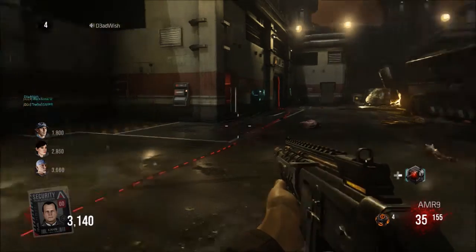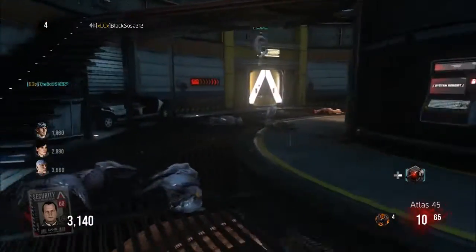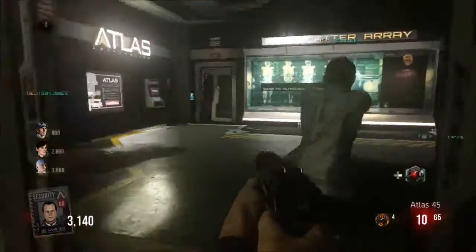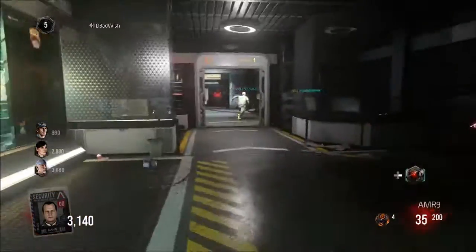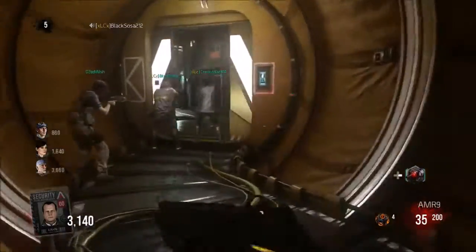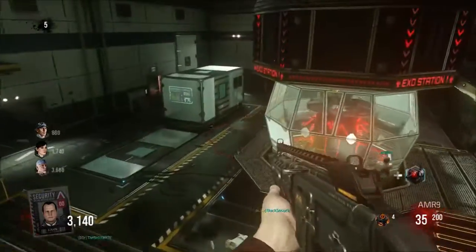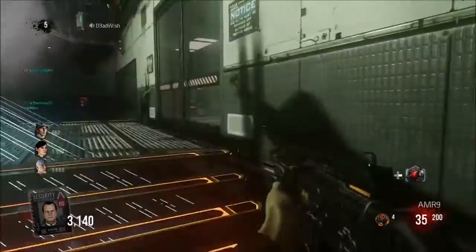We're going to show you the quickest and best possible way to get there. Go into the left door, into the middle circle area, then into this hallway and keep following the red arrows — they'll bring you to the exo suit. Come through this door, go through this tunnel tube, up these stairs, and last but not least find the generator, turn it on, and get your exo suit. It is as simple as that.